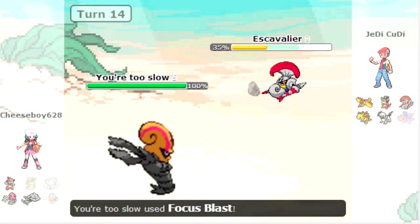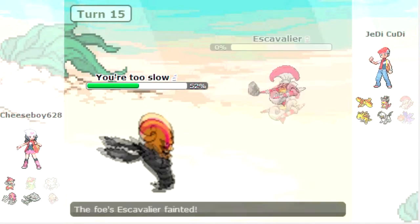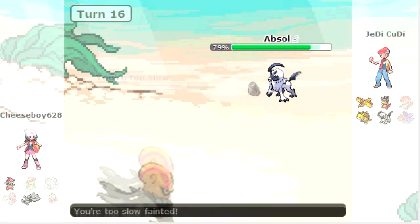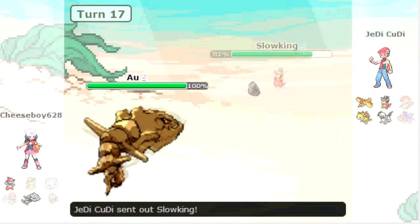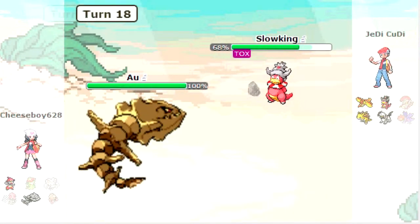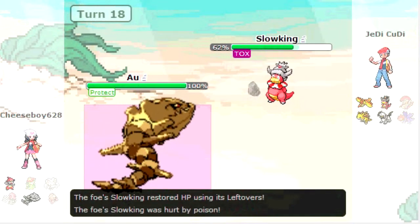Now he brings in Escavalier, and finally Focus Blast works for me. I guess he thought I was going to switch out, but nope — I'm going to stay in and get a crit with the second Focus Blast. Wow, about time I got some justice with that. Now the Absol comes in, and I really don't know if this was a good play keeping it in — I could have gone to Steelix, but I didn't know for sure. So my Accelgor went down to a Sucker Punch. Now I threaten out the Absol, he goes into Slowking, and my Steelix got a Toxic off on the Slowking. This is very key.